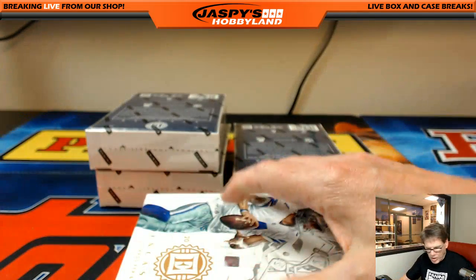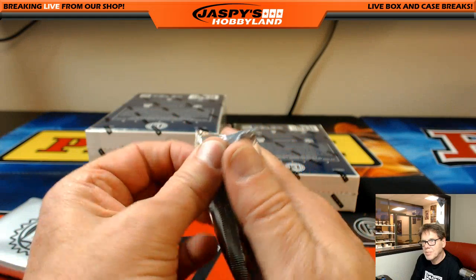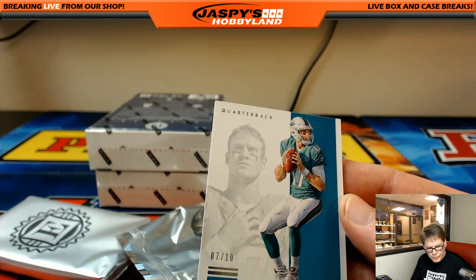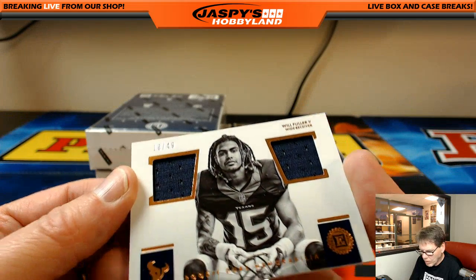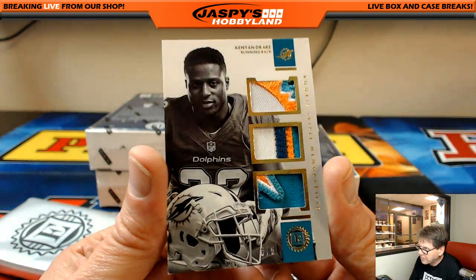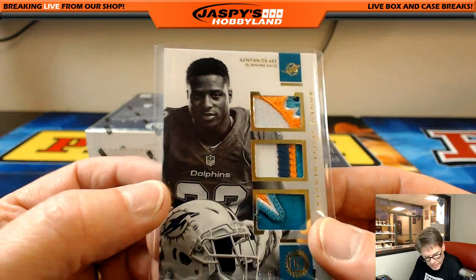Thing is, David Carr taught Derek Carr how to throw the ball — you sort of have to root for the guy, the teacher. Yes — Fly Eagles Fly, 2017 Super Bowl champs! First up, Ryan Tannehill, 7 out of 10, for the Dolphins — that's Michael G. Houston Texans, 18 of 49, Will Fuller — another hit for Joseph P. For the Dolphins, what a sweet looking patch, wow, 5 of 5, StubHub — very nice. The Dolphins, it's Michael G.